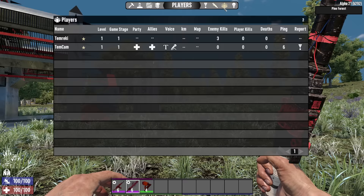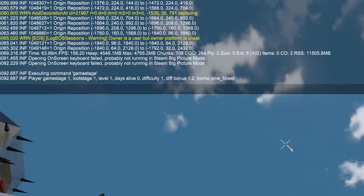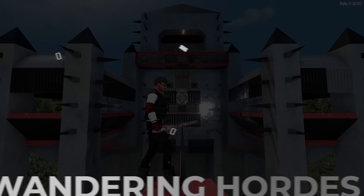Again, that's day one, level one, no deaths. If you'd like, you can also go to the players tab and look at your game stage, or you can just type into the console "game stage" and that will show you your loot stage as well as your days alive.